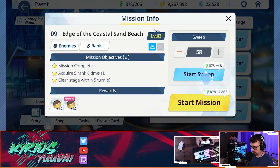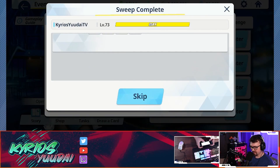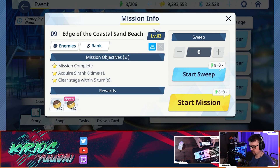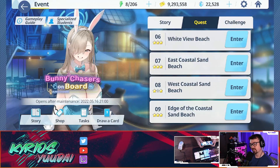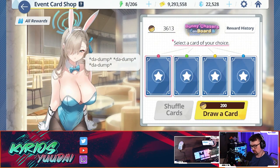Quick TL;DR: I highly suggest you still clear out both shops. Do missions seven and eight until you clear the shops, then focus on mission nine. Mission six doesn't seem that great to me, but I haven't done the math on it, so I'd just do seven and eight independently until you finish those shops off. Now let's go back into the card system.